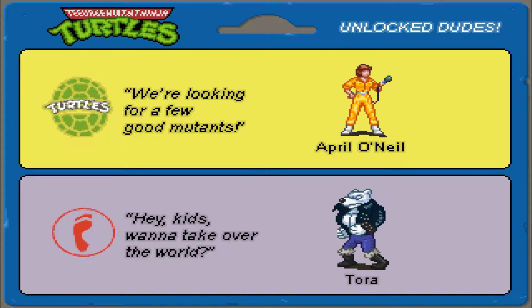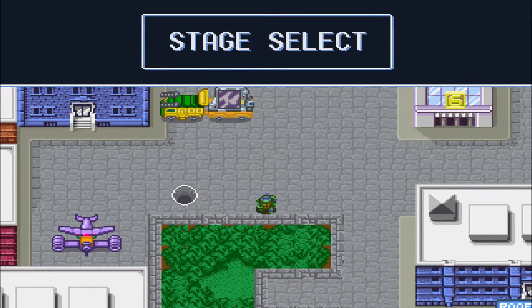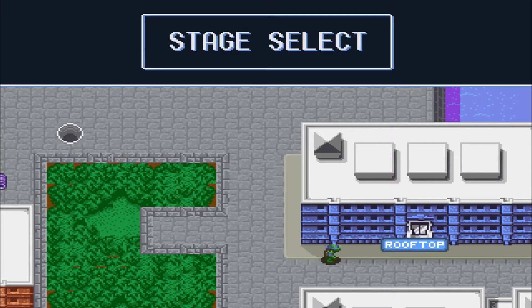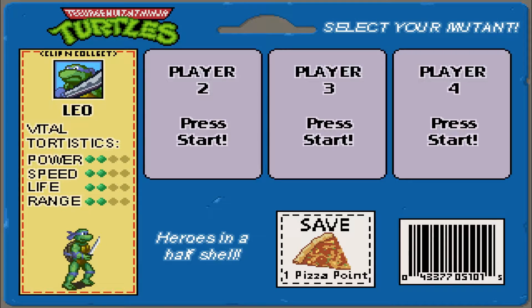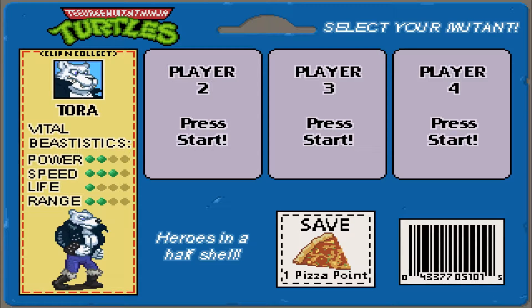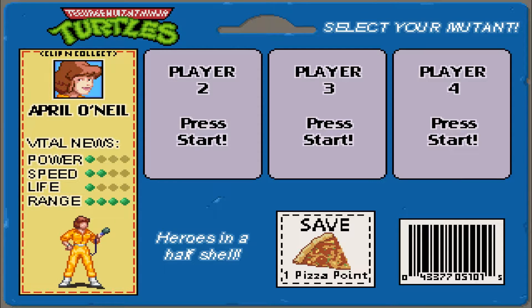Alright, let's get out of here. So there's basically one level left — that'd be the rooftop. Now I know we can play as Gronchuk, Dirtbag, or Tora, but not very many games let you play as April O'Neil, so let's pick her and see how this rolls.